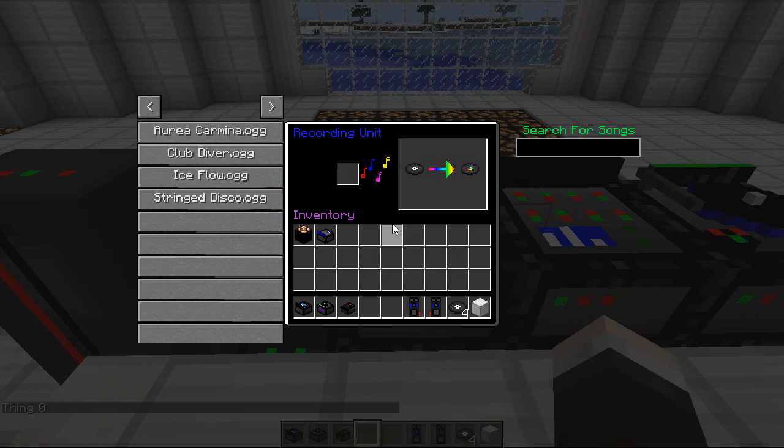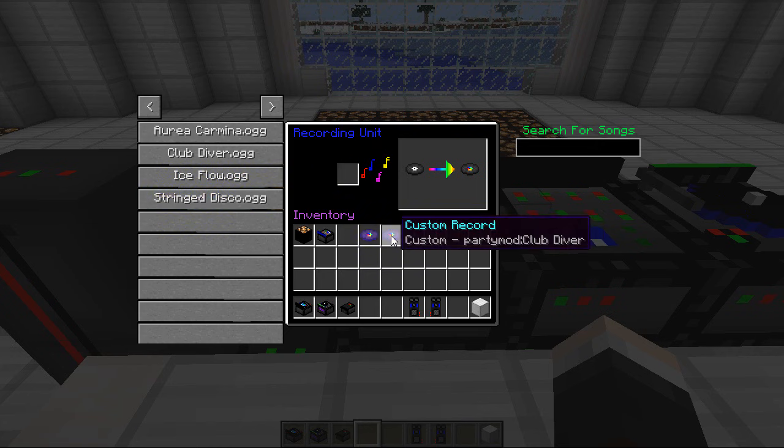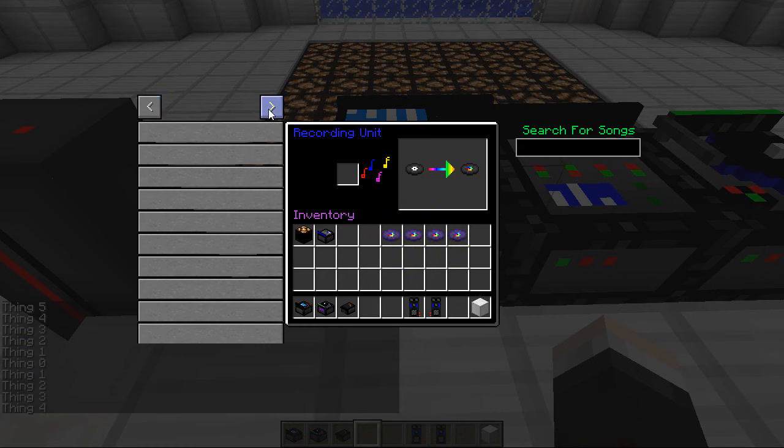So you right click the recording unit and what you need to do is put your own selection of .ogg music files into a certain folder, which is all described in the description below. You're going to need some blank records - pop one blank record in here, then you choose which source of music you want to use. The first one we're going to use is Oreo Carmina - these are all from Kevin MacLeod. Then we've got Ice Flow and String Disco. You can actually add as many as you like - you've got like 10 pages of different songs you can have at your party.